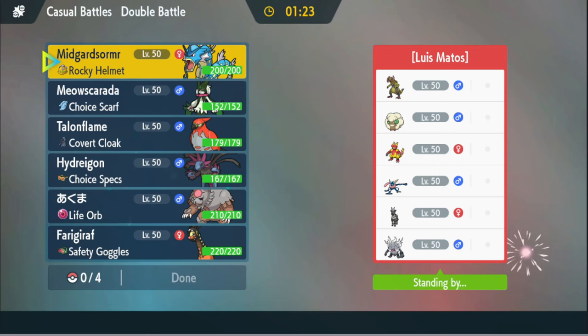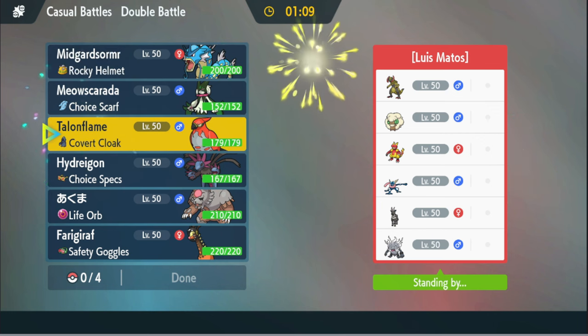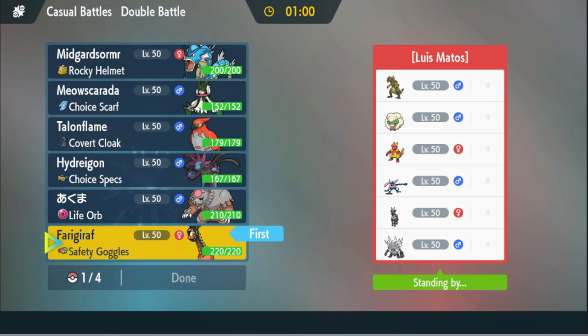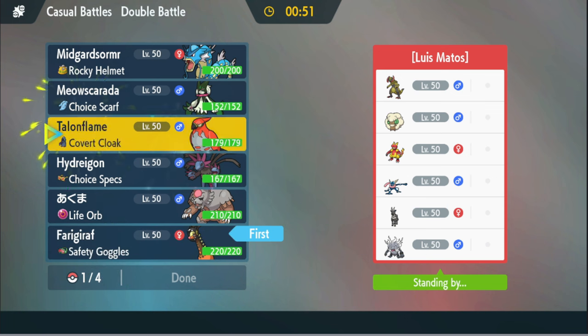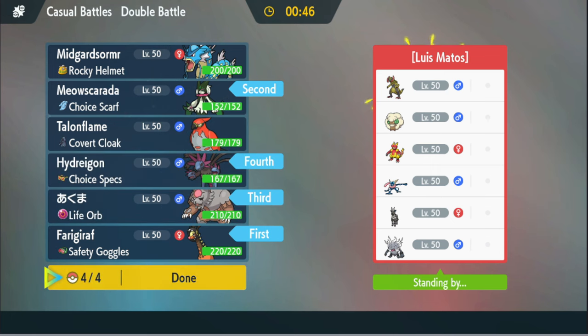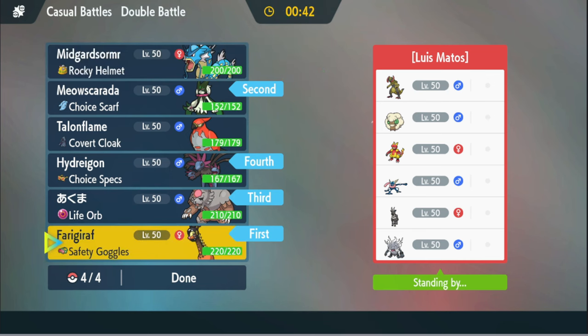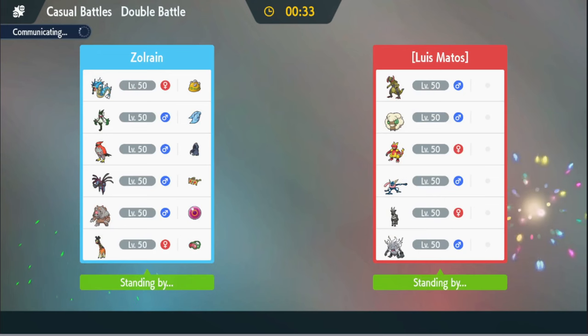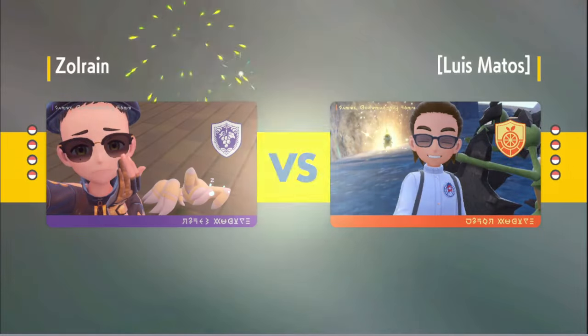Okay, they have a Haxorus and a Greninja - it is Reg H, thankfully. They're probably gonna start off with their Whimsicott for Tailwind support. What if I just go for redirection instead of going Tailwind myself? I probably don't want to bring that. We'll bring Mascarada - probably just these four instead, because I don't want to bring Lunafridge somewhere and just get blown up. I could have gone for Mascarada plus Talonflame and that would have been fine.